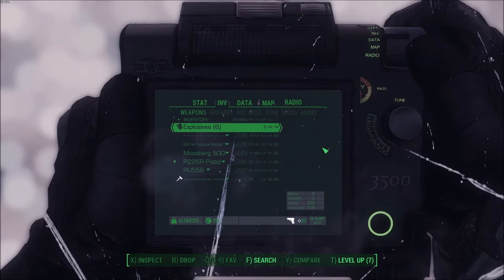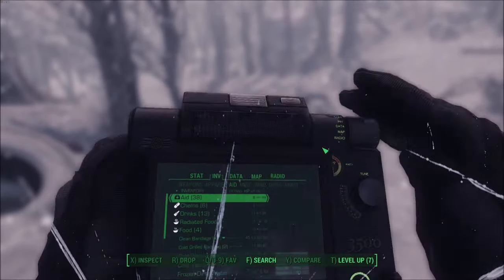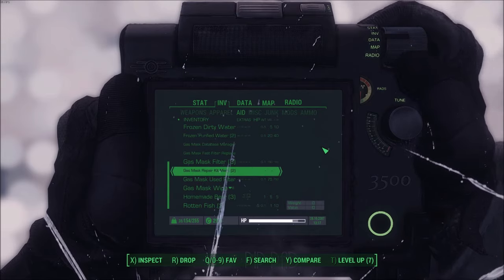You can repair your mask whenever it breaks — the mod adds a little option through your Pip-Boy. Once you click it, it prompts you with a dialog box in which you'll need to supply some scrap to fix your mask. It's even got a cool duct tape noise to it.